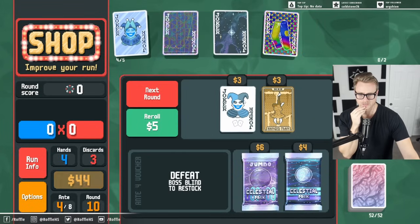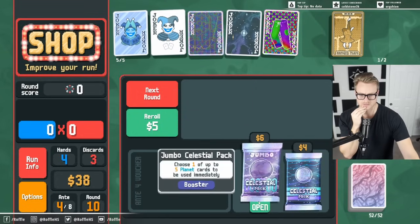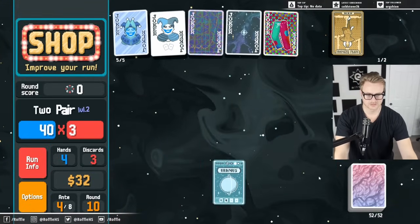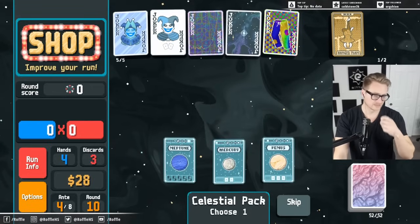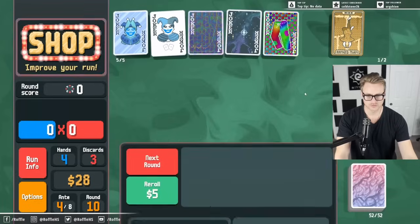Honestly, this pair is reasonably good. I need more chip generators. Let's buy these spectral packs as well. We are flush with cash. There's Uranus.